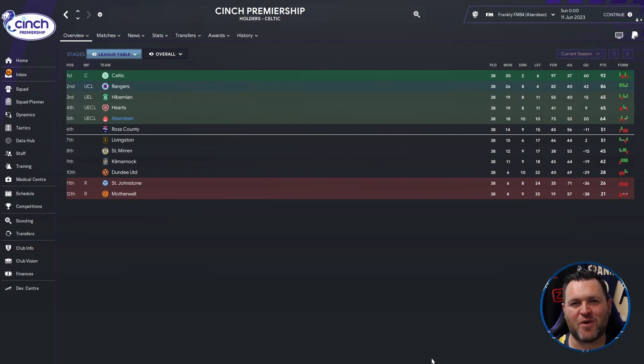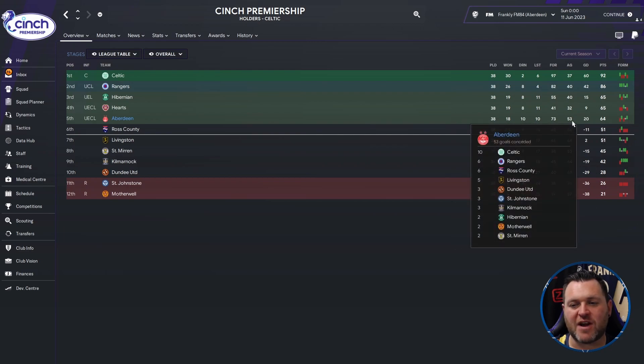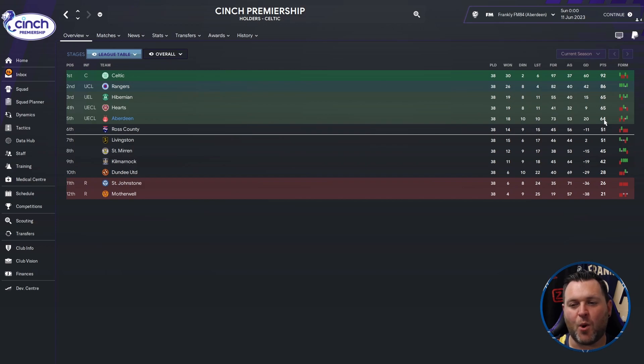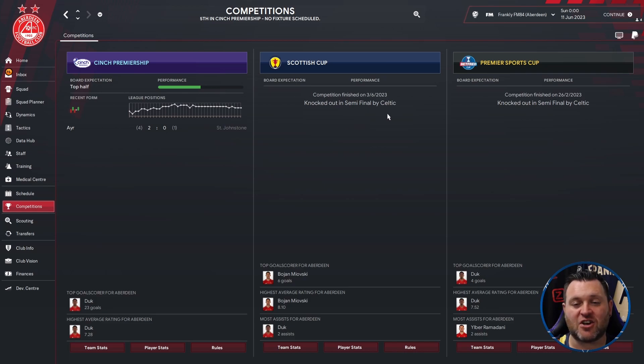Moving on to the Scottish Premiership, we find Aberdeen in fifth place, qualifying for the Conference League. Their campaign: played 38, won 18, drew 10, lost 10, scored 73, conceded 53, had a goal difference of 20 and finished on 64 points — 22 points off Rangers in second, and even further off Celtic who won the league. Duck was top scorer with 23 goals, Milovsky got 19, Ramdani got 11 yellow cards, McKenzie covered 14.93 km per 90, Richardson had 4.69 dribbles per 90 and Coleson 4.41. They were knocked out in the semi-finals by Celtic in both the Scottish Cup and the Premier Sports Cup.